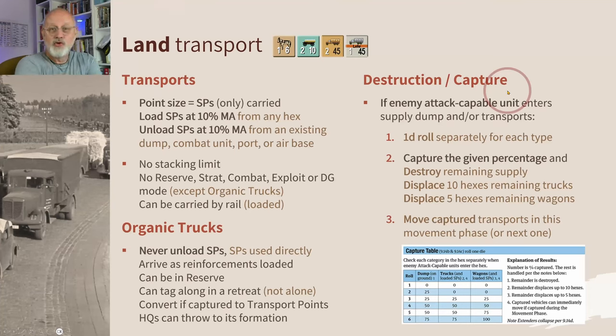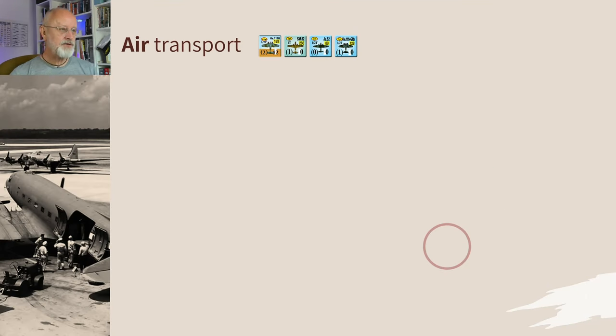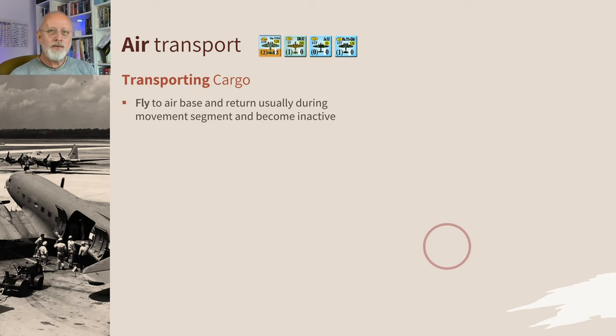Destruction and capture of supplies shouldn't happen if you properly guard your area, but stuff happens. If an attack-capable enemy unit enters a supply dump, you roll a die for each type — supplies, trucks, wagons. For supplies, a percentage is captured and the rest destroyed; for trucks and wagons, the percentage captured is displaced 10 hexes for trucks and 5 hexes for wagons. Captured transports can be moved in the phase they were captured or the next one.